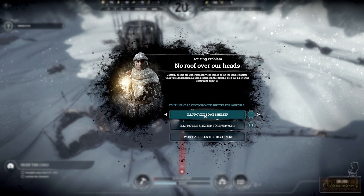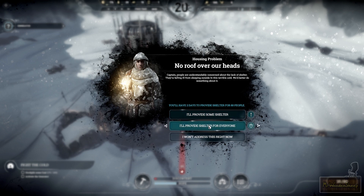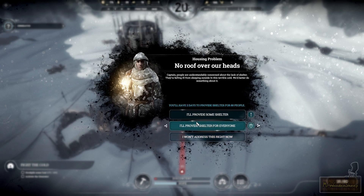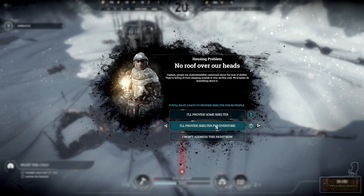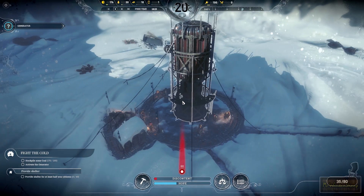I can make a promise to provide shelter for 40 people in two days, or make a bigger promise to provide shelter for all 80 people — my entire settlement. I won't address this right now, so discontent will rise slightly. I'm not entirely sure what happens if you don't meet the requirements — maybe if I make a huge promise but fail, there'll be more discontent. But maybe they'll be more happy if I do achieve it. I haven't played the game that much, I just have a basic understanding.